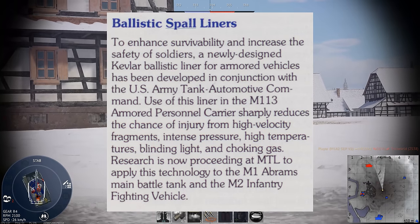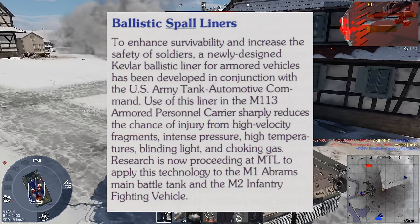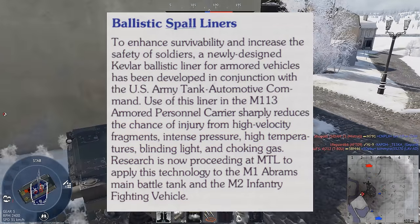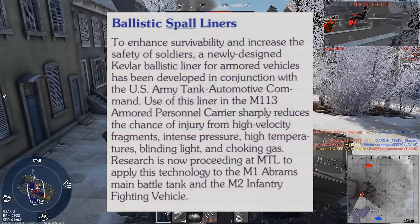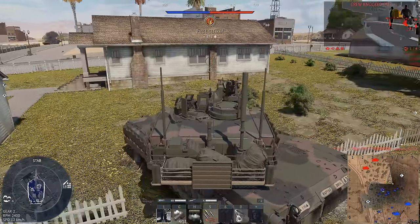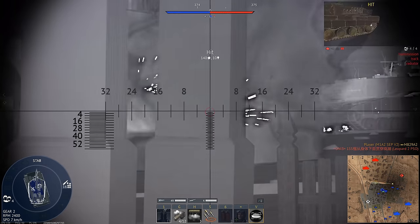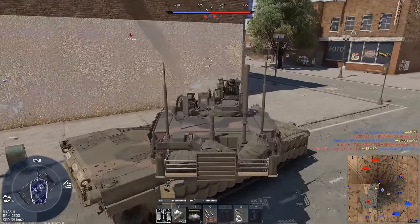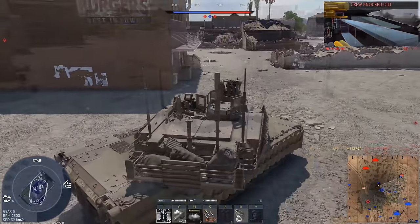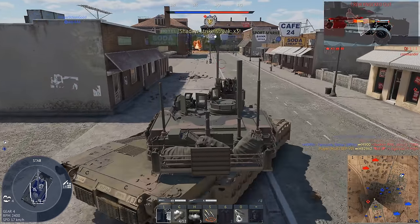I did find a document from the mid-80s that talks about investigating putting a spall liner in the M1: 'A newly designed Kevlar ballistic liner for armored vehicles has been developed. Use of this liner in the M113 armored personnel carrier sharply reduces the chance of injury from high-velocity fragments, intense pressure, high temperatures, blinding light, and choking gas. Research is now proceeding at MTL to apply this technology to the M1 Abrams main battle tank and the M2 infantry fighting vehicle.' So they definitely thought about it, but as far as actually using it, they didn't. You might remember Kawa, the guy I interviewed for the Striker MGS video — he was also a commander of an M1 Abrams, and he says it does not have one. The inside is just bare metal. The only mention I could find for a rubber coating over a Kevlar liner on the M1 has to do with a very specific engine part. So I'm pretty confident that the M1 doesn't have a spall liner.